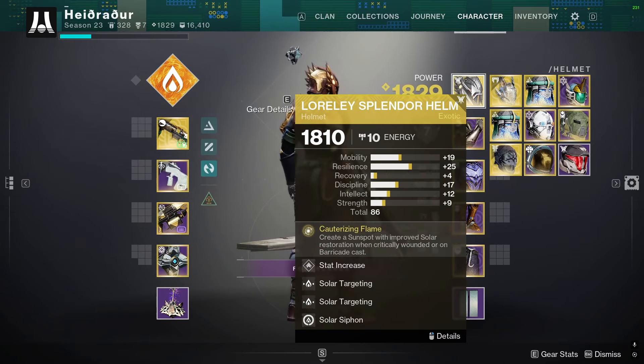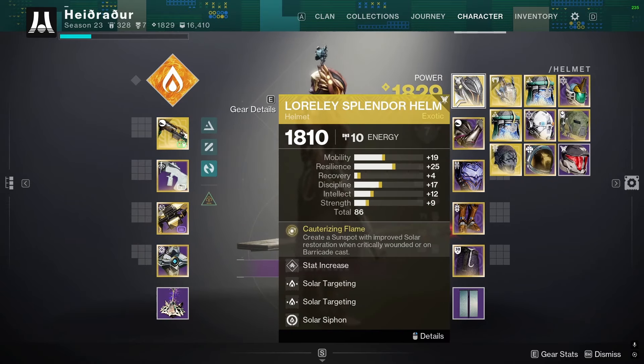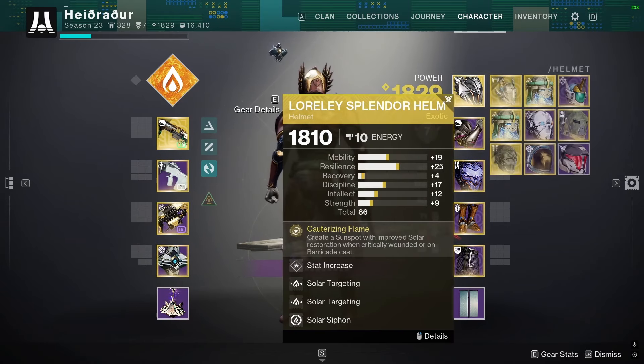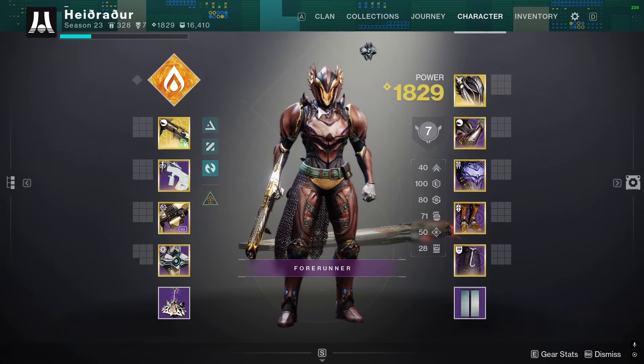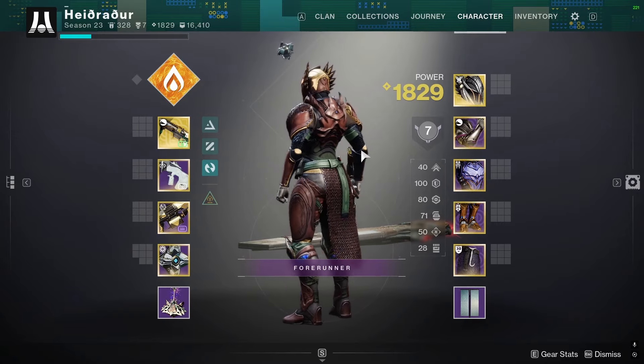I didn't get to use Lorelei Splendor to take out any bubbles, but the extra little bit of health regeneration from having the sunspot down was pretty nice. Otherwise, if people pushed up to me, it also benefited pretty nicely.